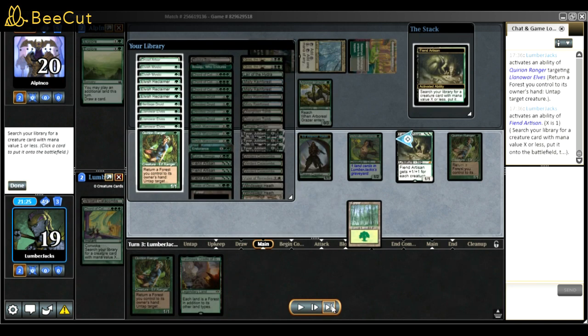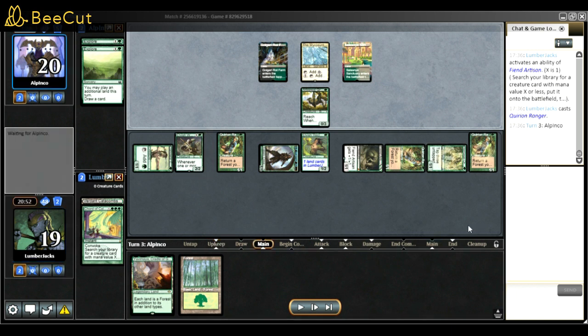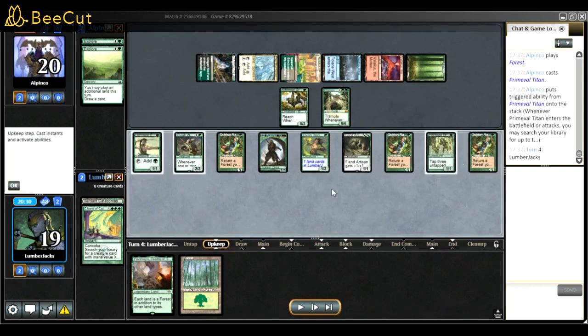I used Fiend Artisan to search for Heritage Druid. In my head I was able to untap Fiend Artisan and reuse it, but it didn't work. I played Quirion Ranger - it was a mistake. I should have played the land, tapped the land, tapped the Llanowar Elf, used Fiend Artisan to kill the worm token, fetched Heritage Druid, used the untap from Quirion Ranger, bounced the forest, then untapped Fiend Artisan to get Devoted. I would have been able to kill them a turn sooner.